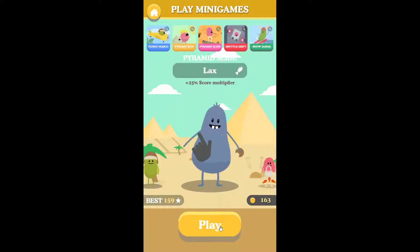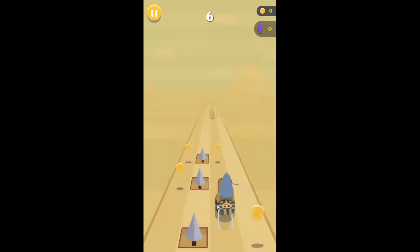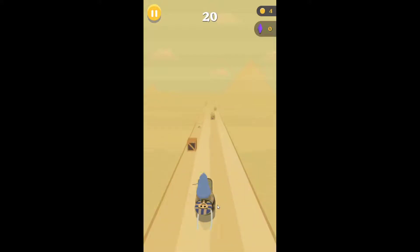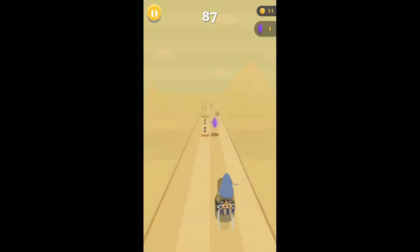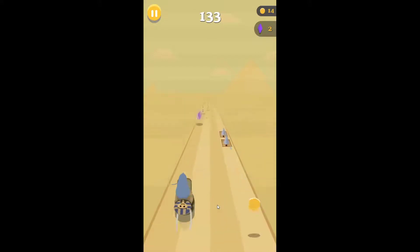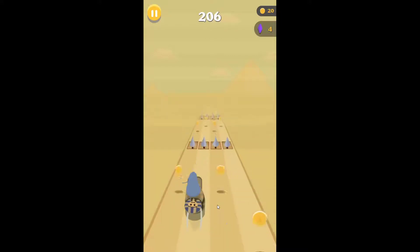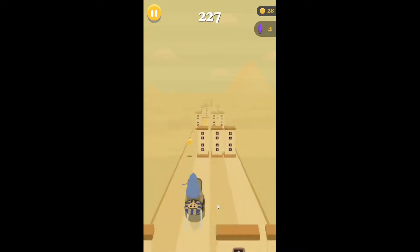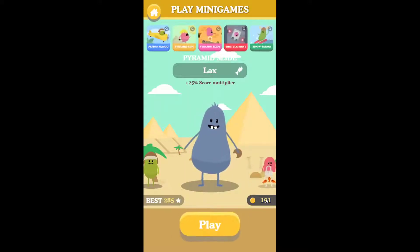Let's try Pyramid Slide — I don't think I've played that. Now I'm using the arrows, and that's how I'm going to collect coins. Essentially it's a runner-type game but you're playing it with a character from Dumb Ways to Die. It's not really easy to collect coins. Oh, there is a jumping option — that's cool, definitely something I didn't expect. I've only collected 28 coins, which is not much. My total is 191.